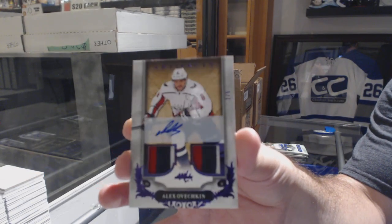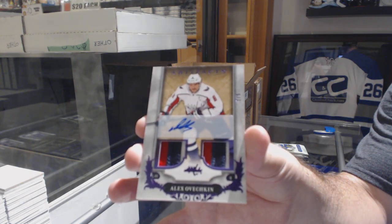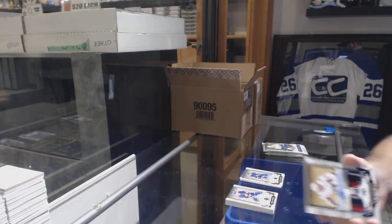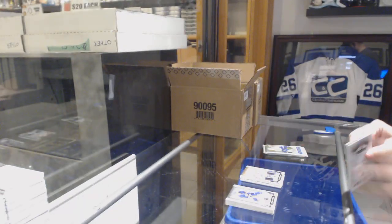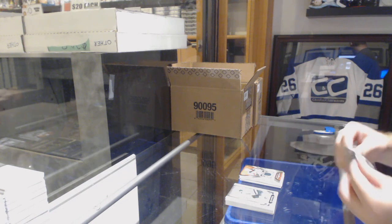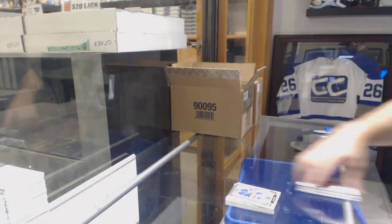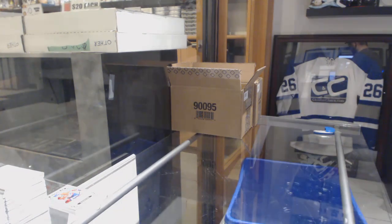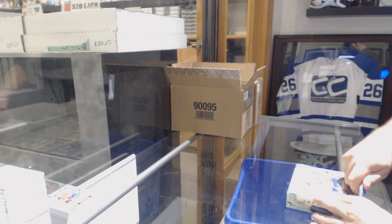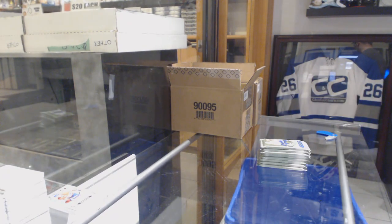Number one of five Alex Ovechkin - that's hard to beat. We've got a divisional Artifacts of Nino Niederreiter for the Minnesota Wild, and a Noah Juulsen number to 3.99 red rookie for the Montreal Canadiens. That is a good rookie by the way, Noah Juulsen. I agree - that is probably going to be the best card in the case.